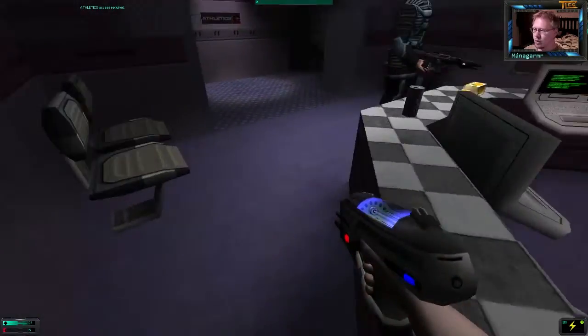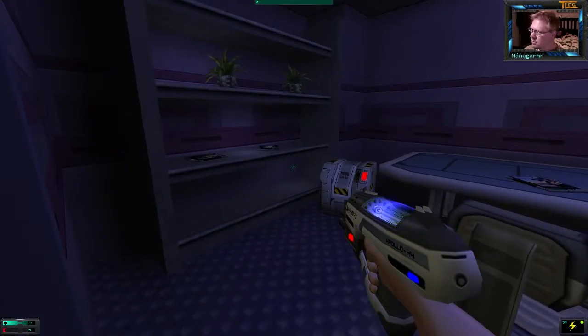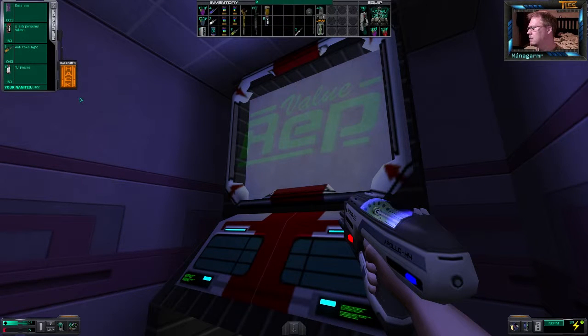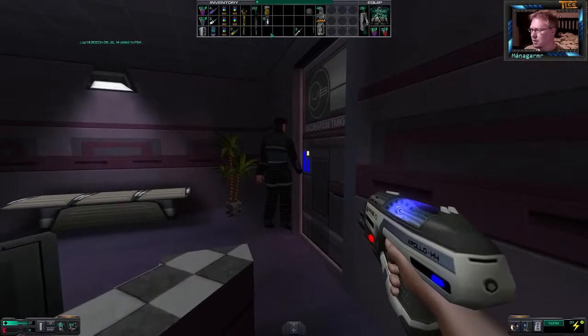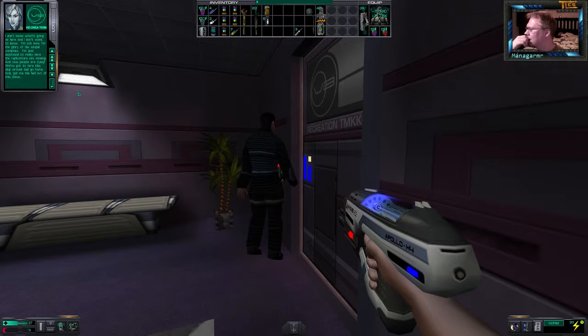Access needed. Please make your selection. Another log — from Murdock. I don't know what's going on around here and I don't want to know. I'm not here for the glory of this stupid company — I'm just supposed to make sure the replicators are running. And now people are dying. I've got to turn the ship around and go home. God, get me the hell out of this place.